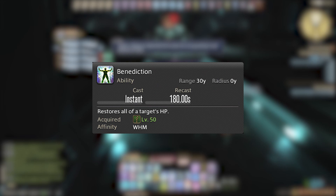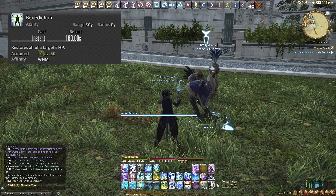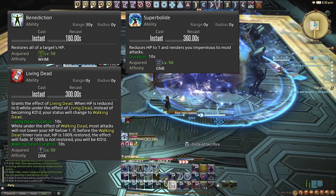Benediction is on a 3-minute cooldown and is unlocked at level 50 — it literally just restores all HP to the target. I typically use this in a dungeon pull: I let the tank drop really low, and if I'm out of other OGCD heals I use Benediction to get their health all the way back to max. It's also really good paired with Living Dead from Dark Knight and Superbolide from Gunbreaker.